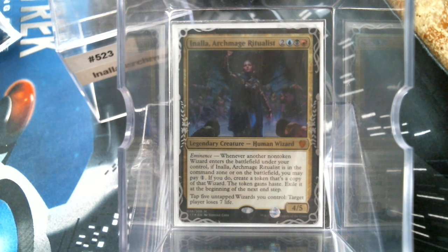Let's read it: for five mana, two and Grixis, we get a legendary human wizard with Eminence. Whenever another non-token wizard enters the battlefield under your control, if Inalla is in the command zone or on the battlefield, you can pay one — if you do, you get a token copy of that wizard. The token has haste and it exiles at the beginning of the next end step. You can also tap five wizards you control: target player loses seven life.